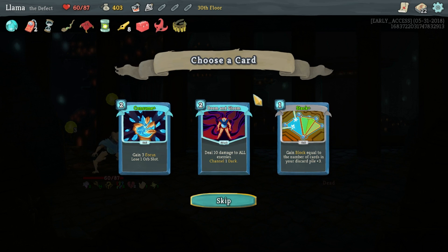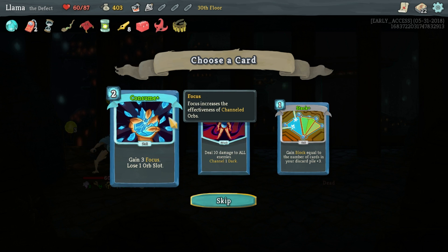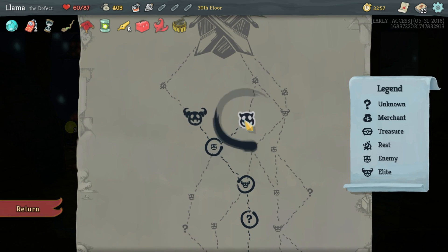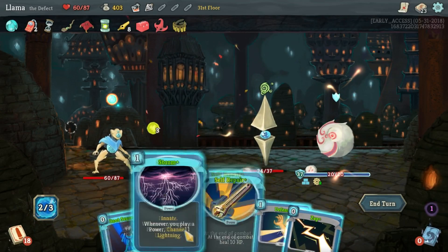Gain three focus, lose one orb slot. Ew. What does the non-upgraded version do? That's sketchy, I need more slots. Oh, that sounds good though - it's a skill, it doesn't even use up. We'd have to get stuff to increase our slots, we'd have to get capacitors, which I haven't found at all. You know what, I'm going to chance it - it might just be a dud card we draw a couple times in a row. But if that works out great, that could be amazing. Apotheosis, please - thank you. Storm, self-repair, zap it.